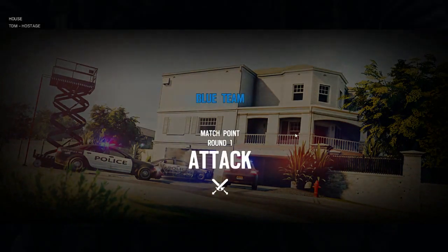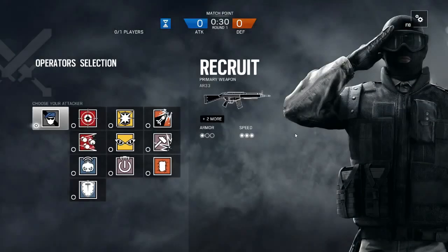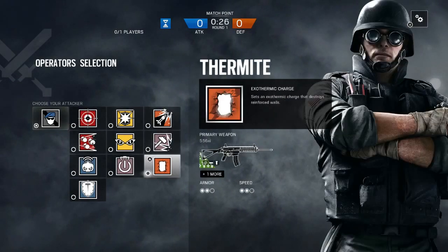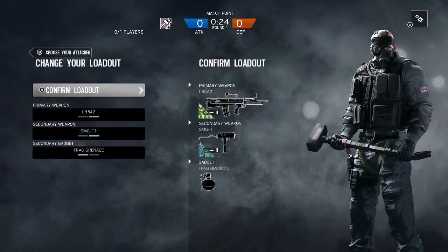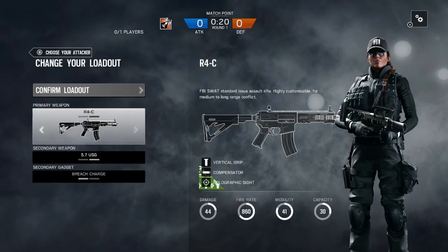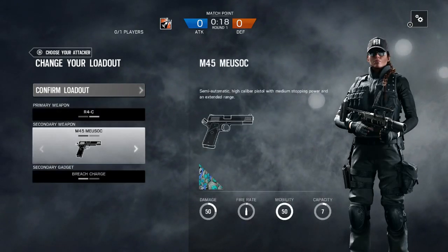Hey, what's up everybody, this is Solidus2. Going to try to do this as quick as possible - going through all the Rainbow Six Siege maps, going over cameras and where they are located. Let's pick our favorite speedster Ash, get rid of the 1911.